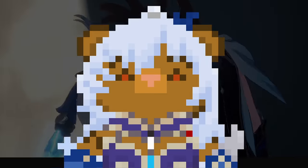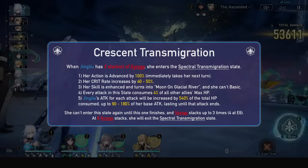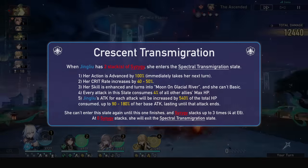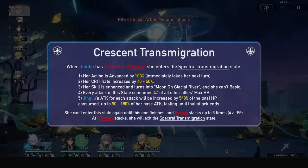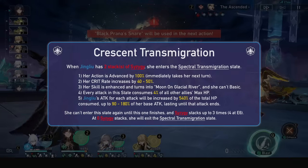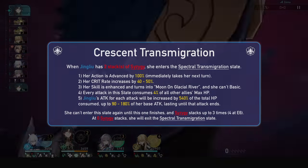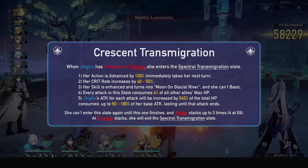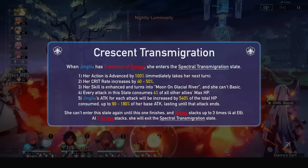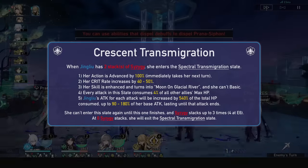These stacks of Syzygy will accumulate and are used in her talent, Crescent Transmigration. When she has two stacks, she enters the Spectral Transmigration state, which will do five things. It will first advance her forward by 100% when she first enters it, meaning she immediately takes her next turn. It will then increase her crit rate by a large percentage, and she gains a new enhanced skill and can only use that or her ultimate. When she attacks in this state, every attack will make her consume 4% of all other allies' max HP. Syzygy stacks can stack up to 3 at E0, and when it drops to 0, no more Spectral state.